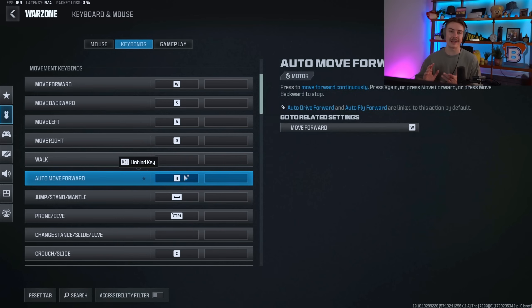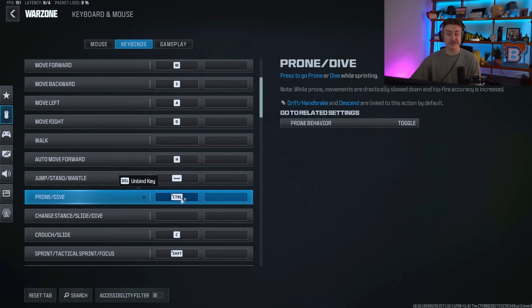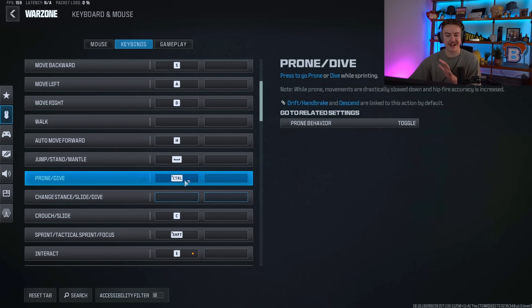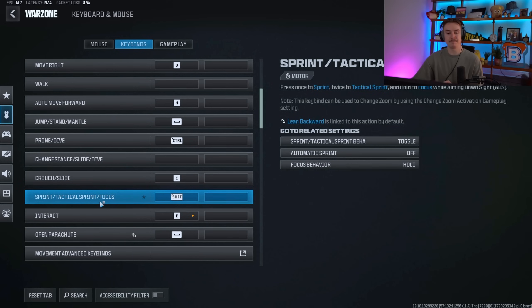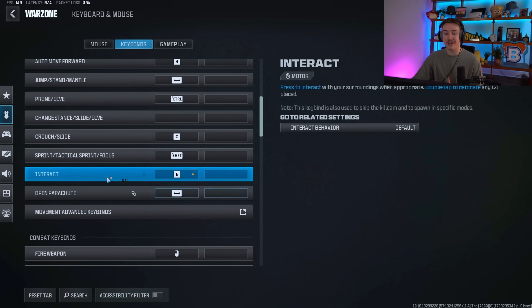Your auto move forward key is auto-bound to H — I left mine on H. Sometimes you can use it if the zone is on your back and you need to step away. Jump, stand, and mantle is on Space. Prone and dive is Left Control — some people use C or Z, find what feels good for your hand size. My crouch-slide is C, which is the best key for me because my thumb can easily hit it.